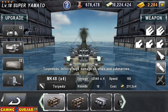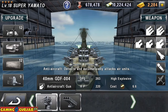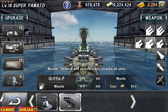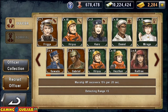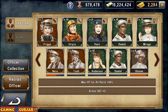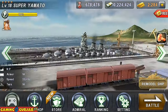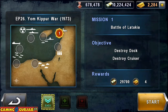Here are my admirals: Trigga, Kiryu, Kuro, Daniel, and Miraz. Miraz is the important admiral because he reduces your main gun cost. So here is episode 26, mission 1 - let's get started.